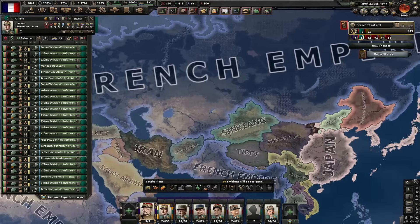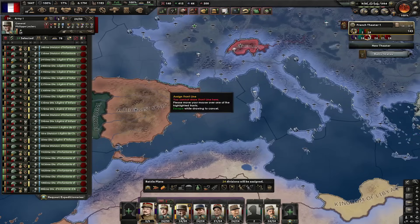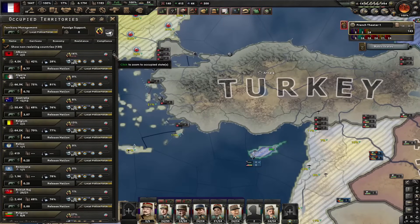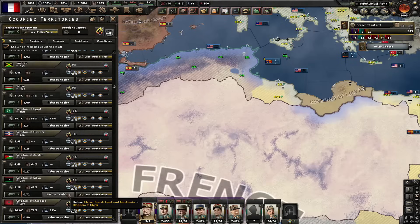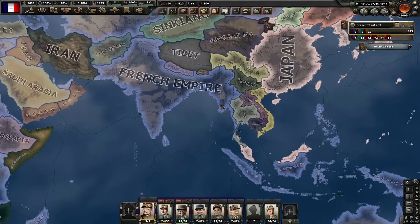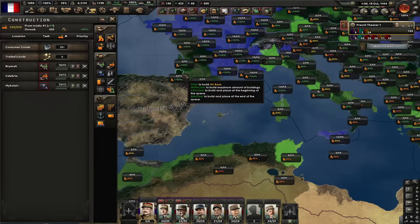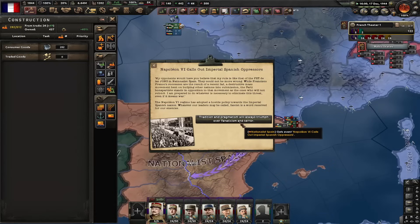At this point, the only country that actually is any threat to me is Nationalist Spain because they have a claim on Gibraltar. Besides them, it's also Turkey because they have a core here which I didn't give them — I'm going to give it to them now, so they'll never justify on me. Libya also has some cores so I'm going to give it back to them, as well as Somali Sultanate. Now I don't expect anyone else to attack me because nobody has anything in my territory that's cored by them. Only exception is Spain — but I will take them out soon.